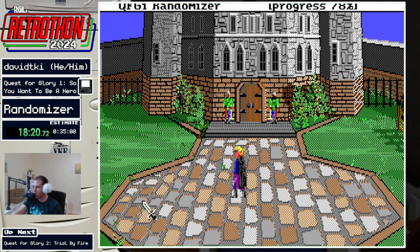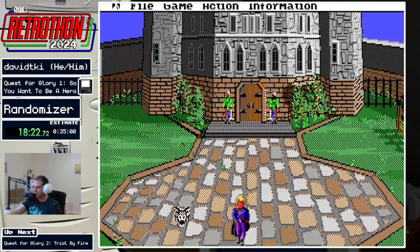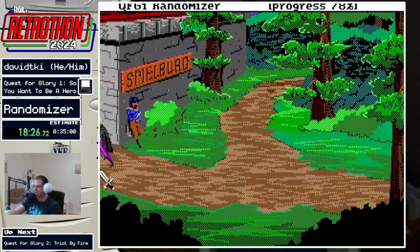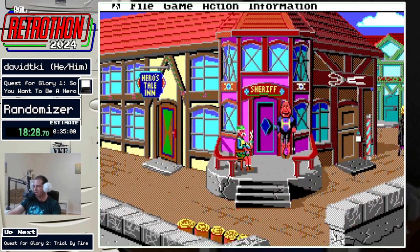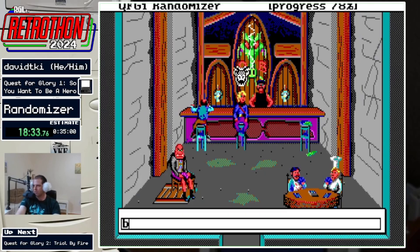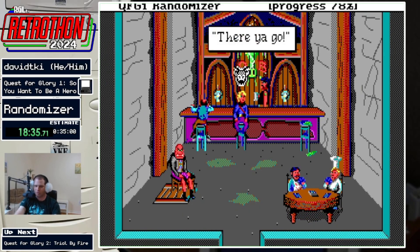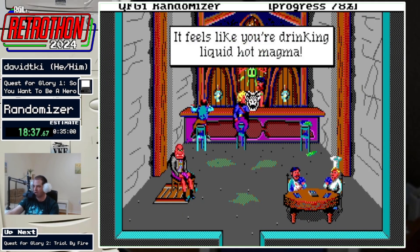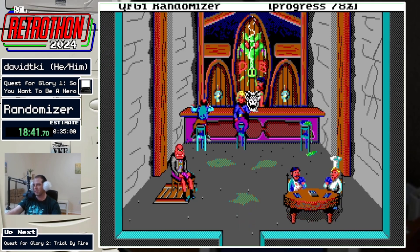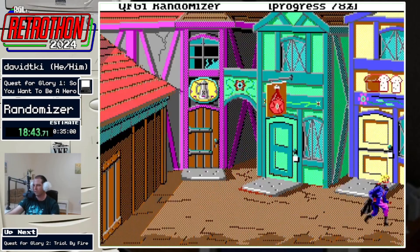You have a lot of money, so you can easily spend it here to train up your stats quickly. My vitality is 67 now, so let's go ahead and get ourselves a nice drink — the dragon's breath, which is not survivable in the normal game, but in this randomizer you can survive it with 60 plus stamina, and all I got for it was 5 silver.